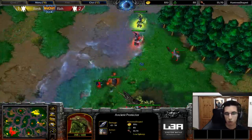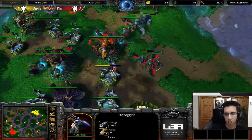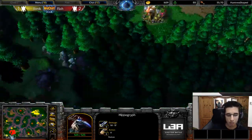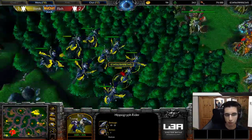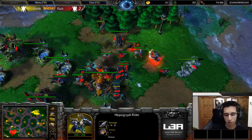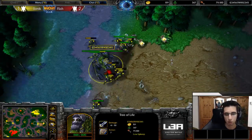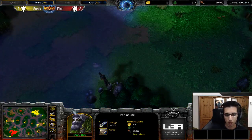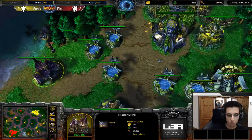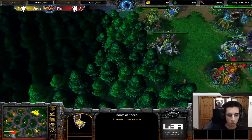It's not worth it because then Sonic just unsaddles and lets his Hippogryphs rip apart Rich's Hippogryphs while Rich has lost his archers on the ground. Sonic actually went for a sneaky expansion — I didn't see that, sorry for missing it. That is why Sonic isn't really pushing yet — he's just going to pressure with an expansion and keep the pressure up. If Rich leaves his base, that gold mine is going to suffer quite a bit.